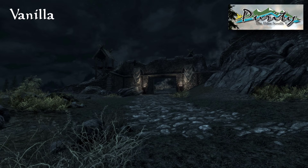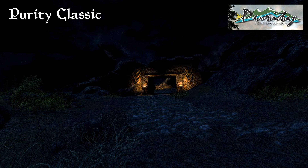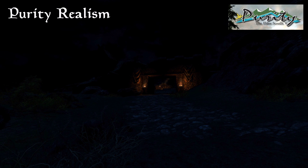Looking at Purity's two night settings — Classic and Realism — Classic had a noticeable blue tint, even on a clear night with no auroras. Darkness level was pretty much okay for most players, though it might be a little dark for a Let's Play. Realism, on the other hand, is very dark and would definitely need external lighting like wearable lanterns or quick light. Oddly, the blue tint is completely gone in Realism.